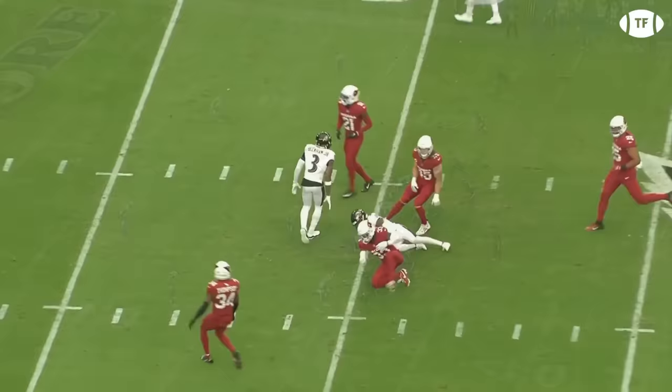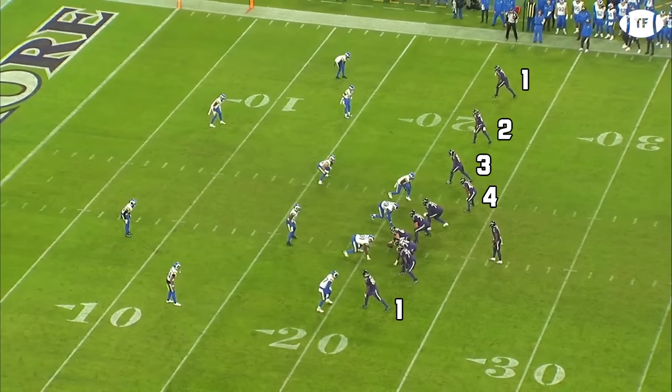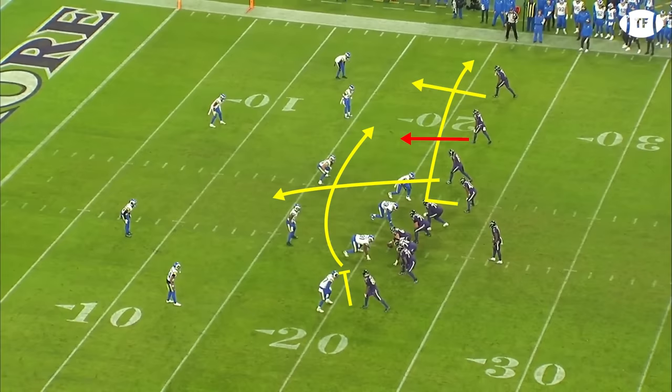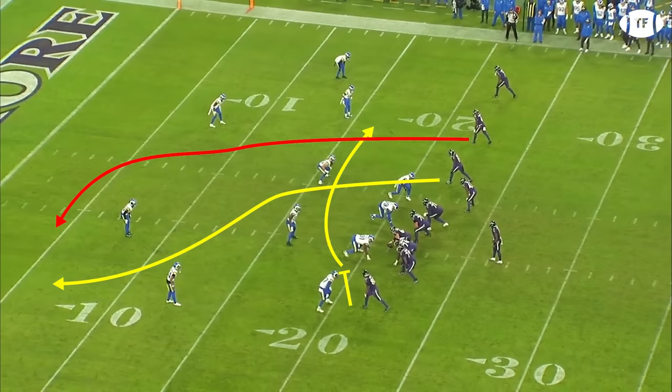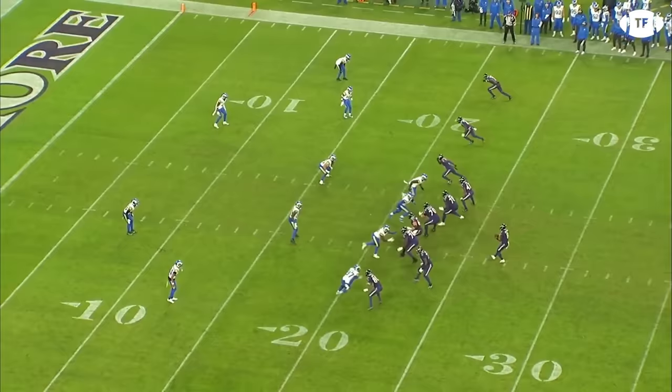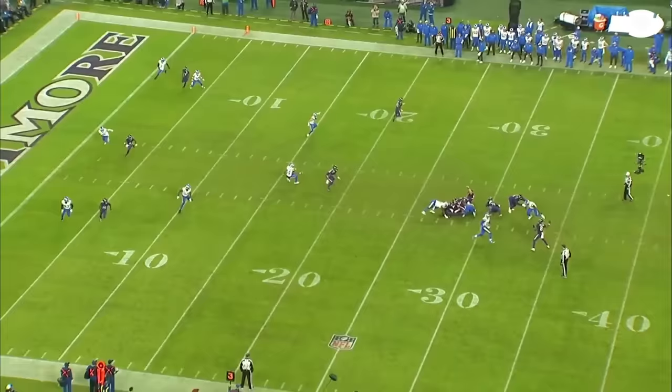On a long third down, Monken draws something up that actually gives them a chance to move the chains. Back to that 1-4 set: Likely on the single side will chip then run a drag, Hill will stay in to chip and give Jackson time, and the rest of the 4 strong side will run intermediate crossers, progressively flattening their routes from left to right. The receiver gets in the gap between the middle backer and near side backer to take the safety away, and the drag forces the middle backer to stay shallow. Then Zay runs a deep dig behind. If Zay gets tagged, Lamar can also hit Bateman, but the backer leaves him, and a nasty route by Flowers has the safety crossed up, with Jackson getting this over the oncoming rush to his stud first rounder.